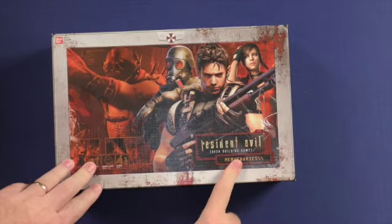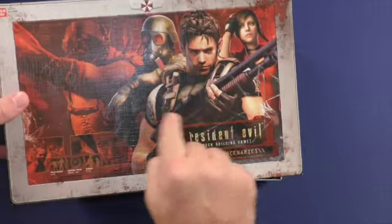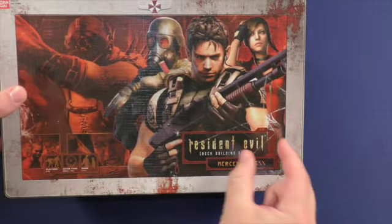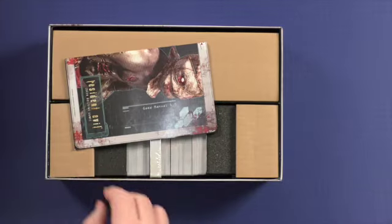Here's Resident Evil: The Mercenaries — this is an expansion. I like this box quite a bit. It has the Umbrella Corporation logo, some characters depicted on it, background artwork, and a broken glass effect. The more you look at it, the more you see. It also tells you the player count, game time, and ages, so very good there.